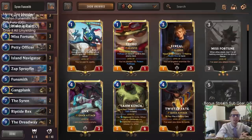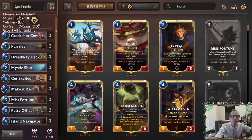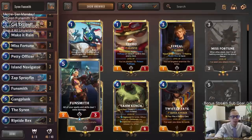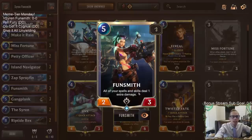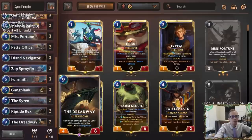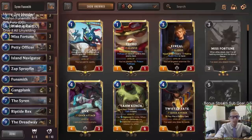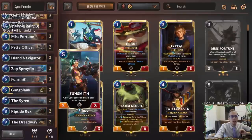Welcome everybody here on Twitch chat and everybody on YouTube for some Siren Funsmith. This is going to be our first deck today — it's Meme Tier Monday, we're going to be having some fun and playing some really cool decks. Our first one is built around Funsmith: all of our spells and skills deal one extra damage with this five-mana two-three in play. We're going to combine that with the Dreadway that doubles all damage from our skills, spells, and allies, so we're going to try to have a bunch of damage sources deal extra damage with Funsmith.